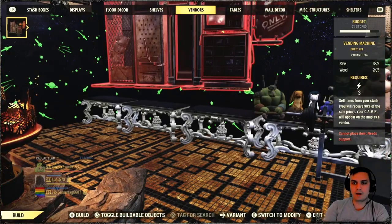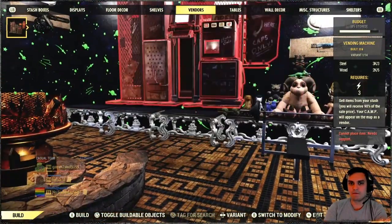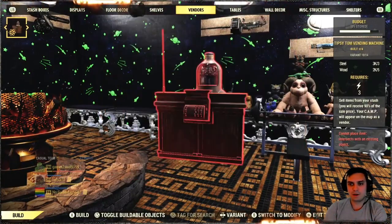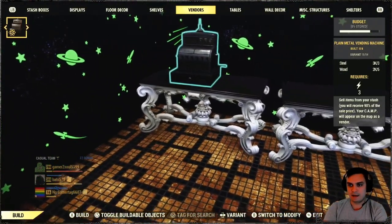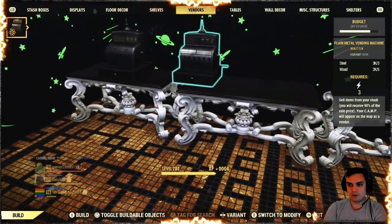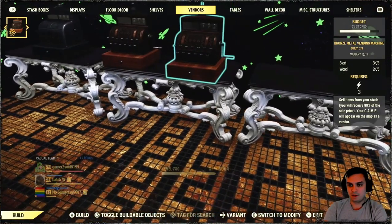Once you've acquired the skin, you will need to navigate to your build menu, then go to the section 'Vendors' and you will have all your vending machines there that you've purchased or unlocked before. Afterwards you will find these cash stands. According to the screenshot there are four different types, which is actually really nice, and I'll take a look at all of them.